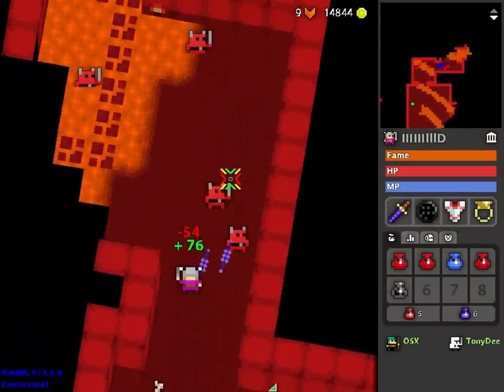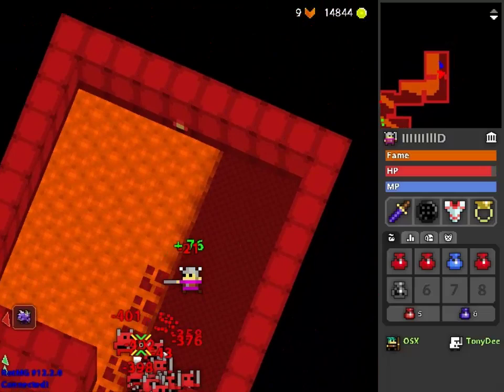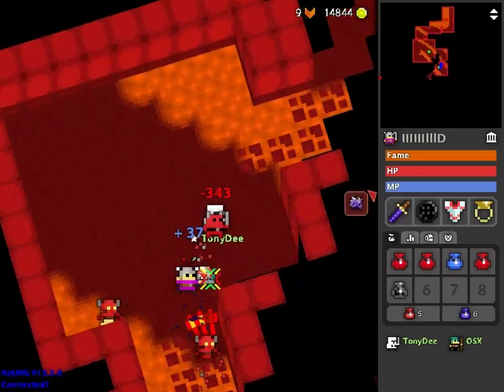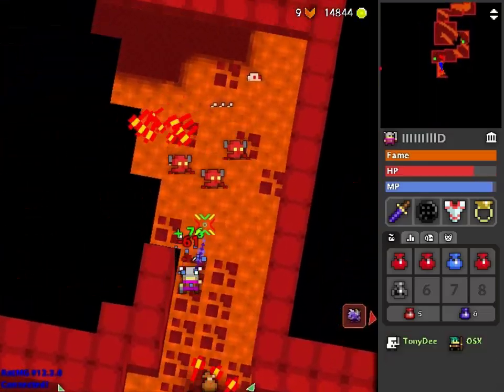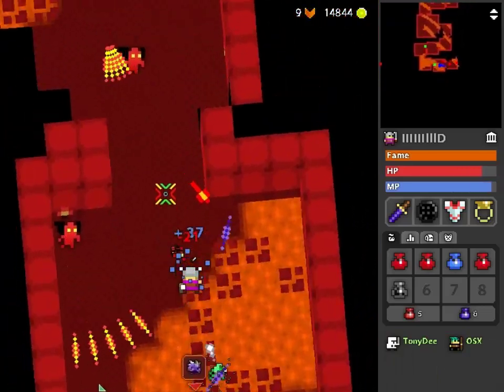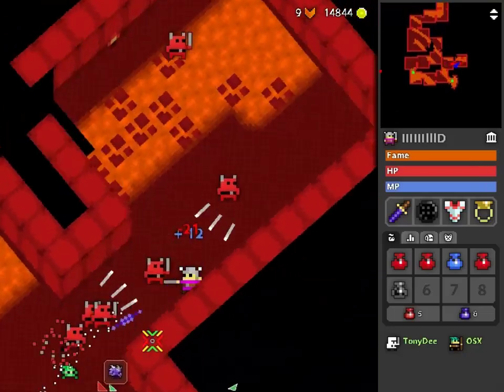So I got to hatching. I finally got my heal, magic heal, attack pet. Maxed it up to 30, maxed another one to fuse it with, resulting in a tier 2 pet, and so on. Max it up, fuse with another, ending in a tier 3 plus tier 3 fuse, resulting in my tier 4 pet.